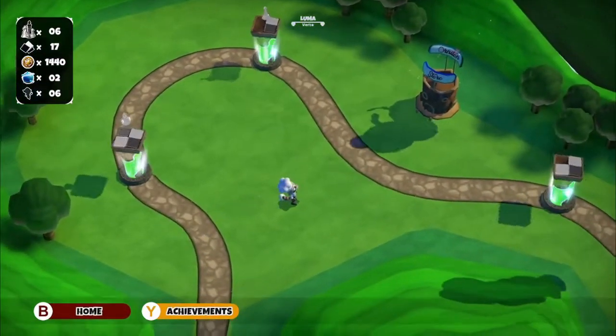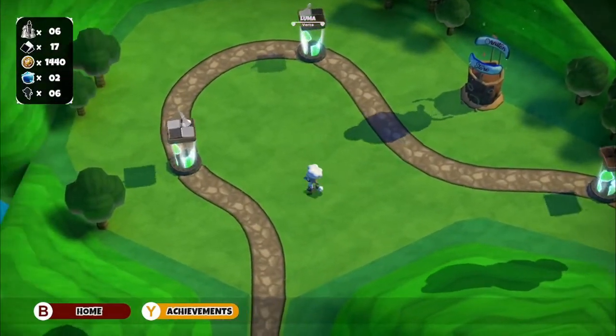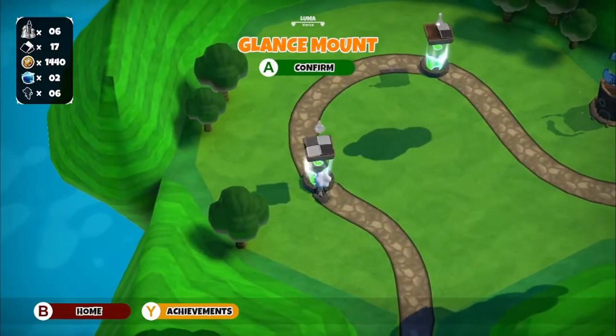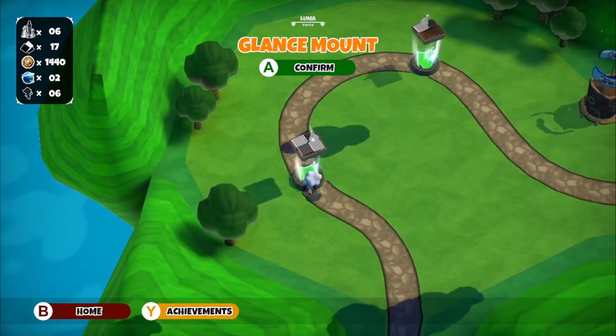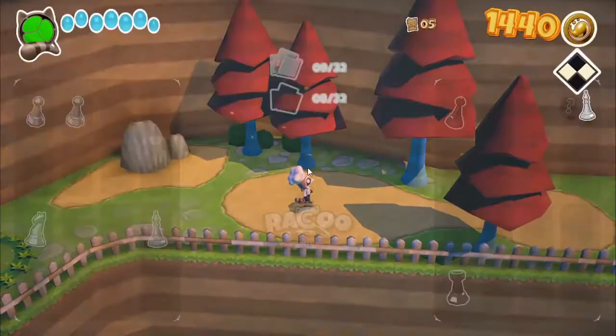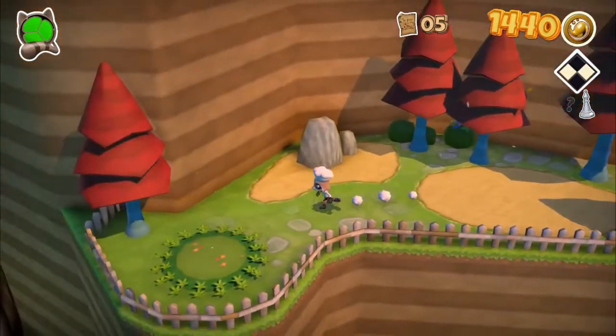So now we need one there, two there, one there, and two pieces. Let's try here — we need the secret one.